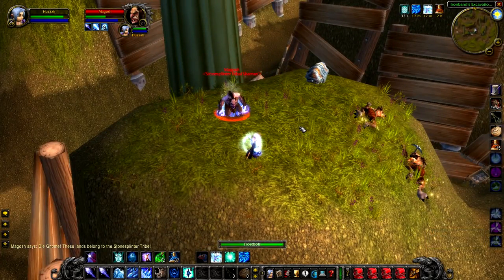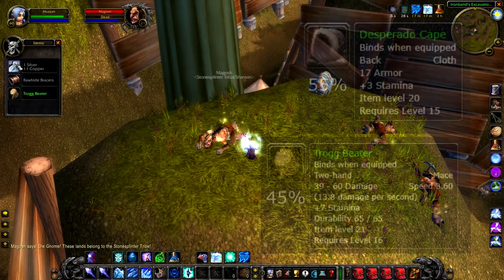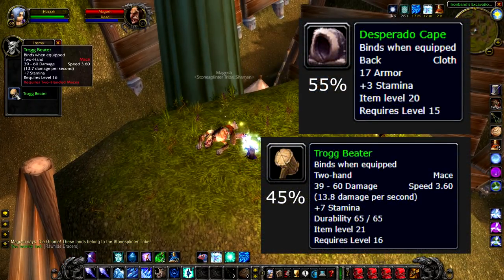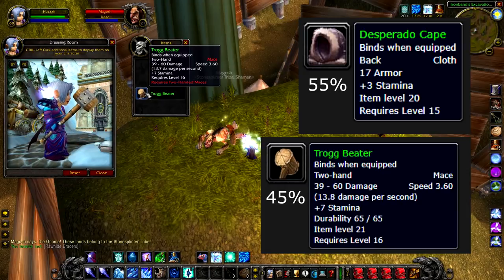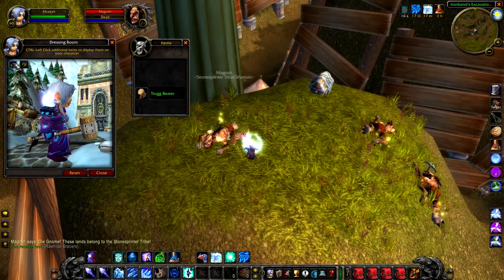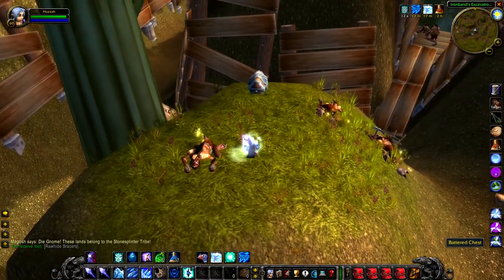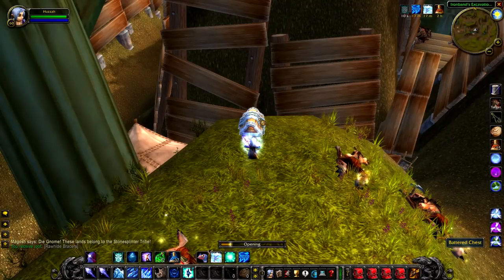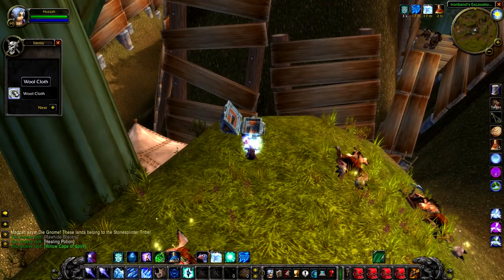If you do manage to kill him, the drops are pretty cool. He has a 55% chance to drop the Desperado Cape, and a 45% chance to drop the Trog Beater, which is an awesome mace because it gives plus 7 stamina — crazy good for something this low level. There's also a chest there as well, so even if you don't get the green item you want, you're going to get more greens that way. This area is quite popular, and a lot of players do chance their arm at this, more often than not with failure.